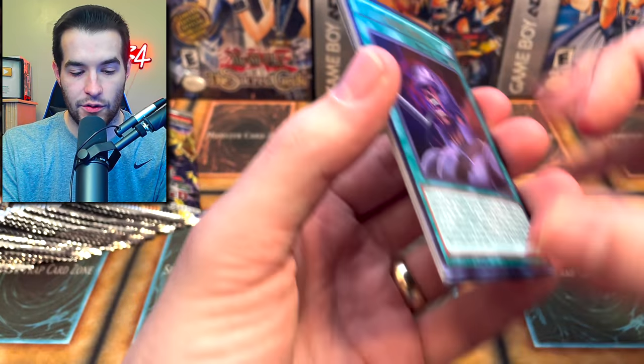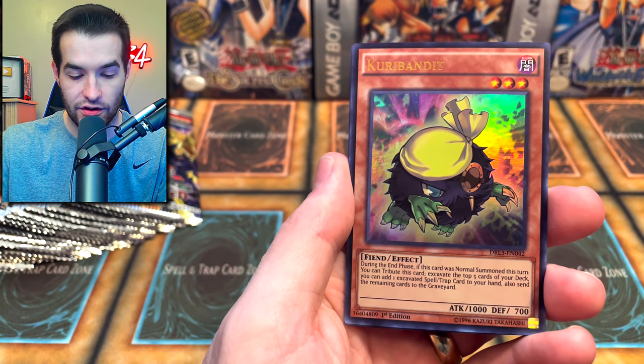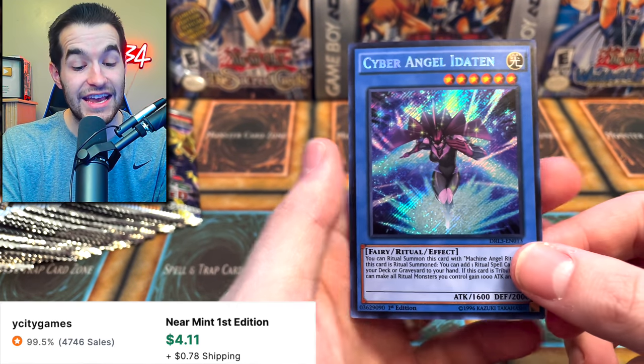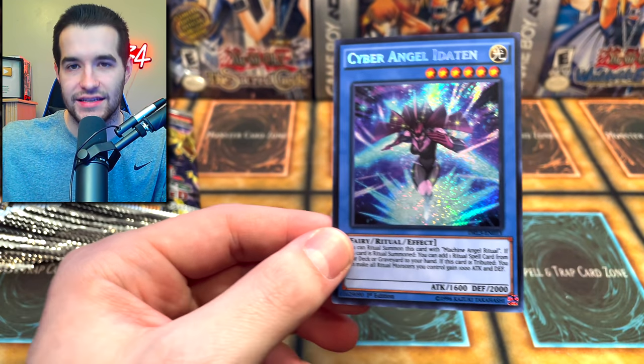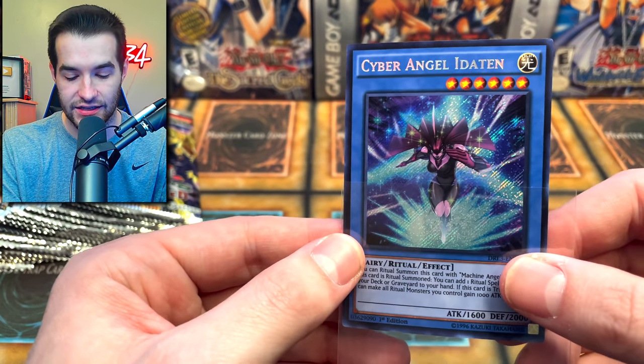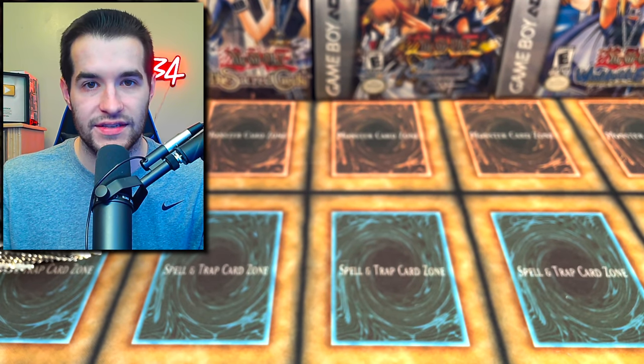In the next pack we have Berserker Soul. I guess we're looking for the Dark Magician Girl and the Dragon Knight. We got a Curry Bandit, Flower Cardian again, and the Editon. Benton is the good one — Editon is just another Cyber Ranger card. I think Benton is the one you actually want for Drytron. I don't think Editon is worth too much, but if we get Benton, we're going to be happy.